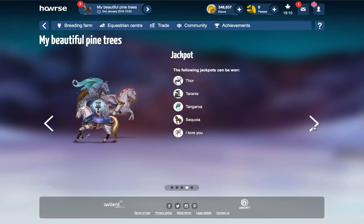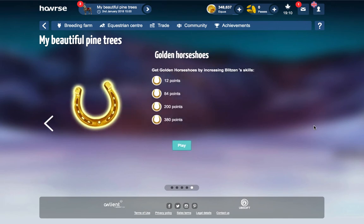So there are five Divines including Blitzen. Then there are Golden Horseshoes — you can get them by increasing Blitzen's skills by 12 points, 84 points, 200 points, and 380 points.